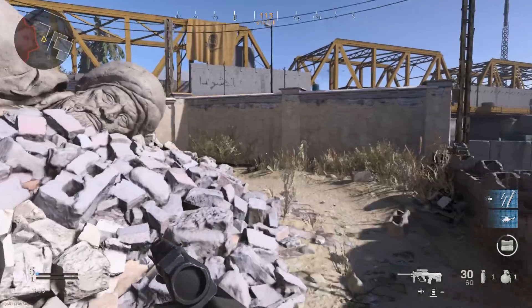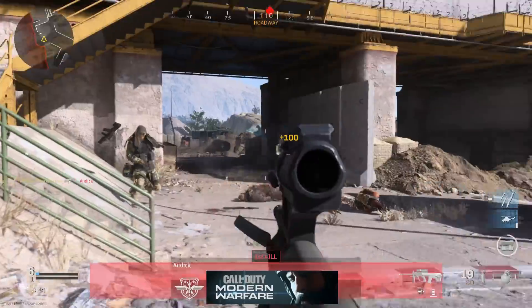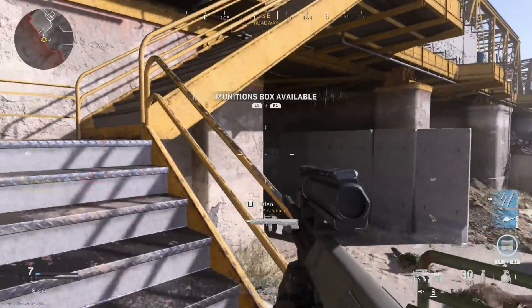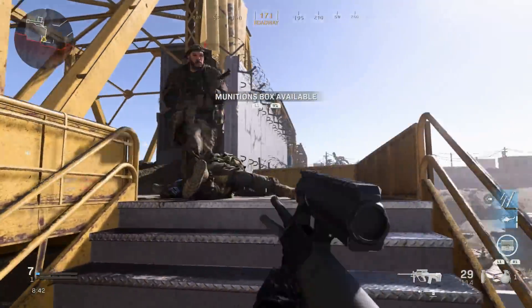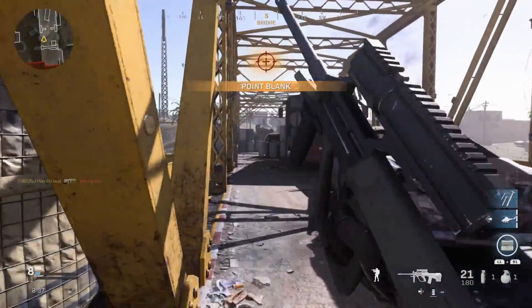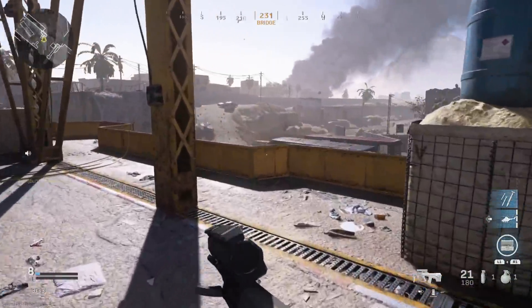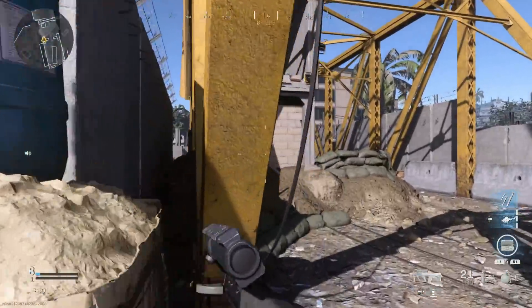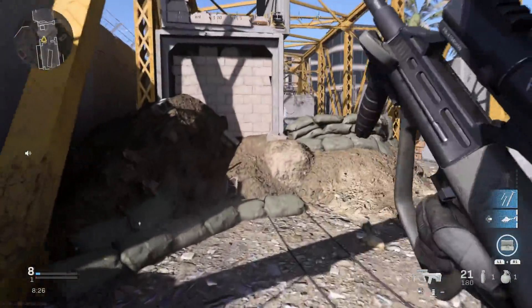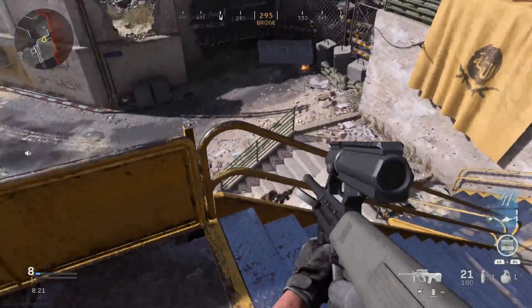The STG 77 or AUG A1/A2 also has a most recent A3 variant which has a Picatinny rail - essentially a quad rail on the front - which we don't have on this one. I'm almost certain there are going to be blueprints of this weapon that will include basically an A3 variant. There are a lot of blueprints right now in the game to be unlocked as part of missions.